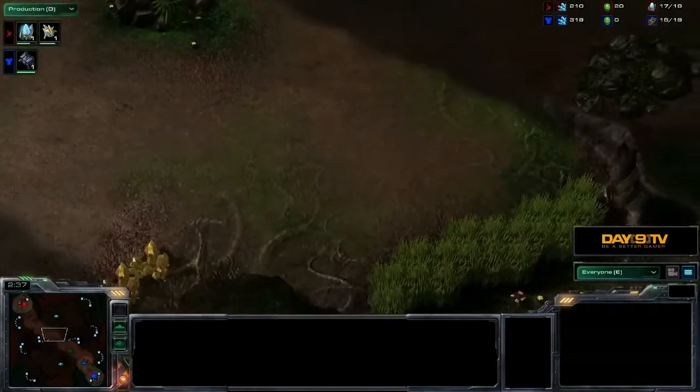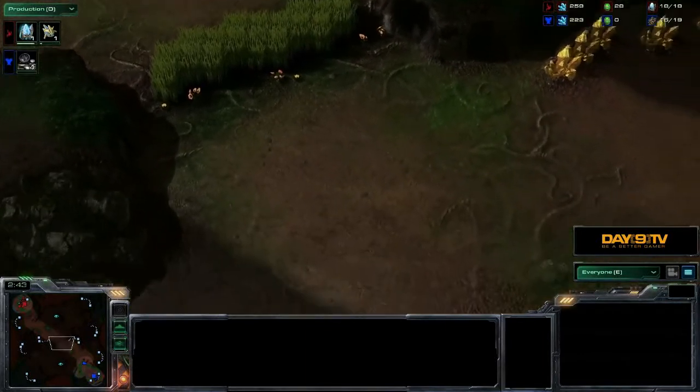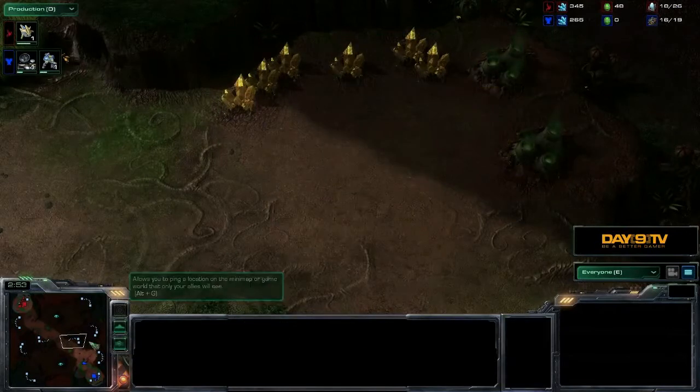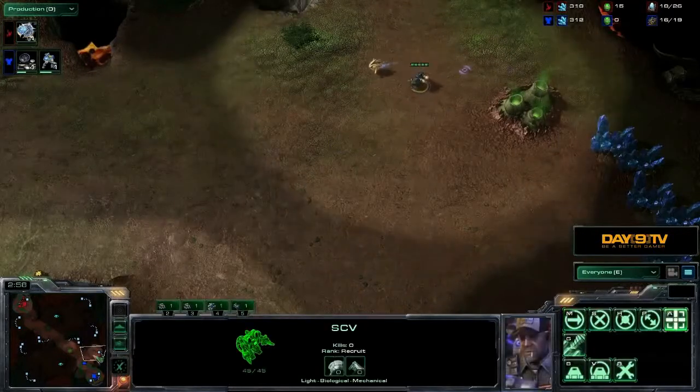If you even just have a couple of units up there, it's going to give your opponent hell when they try taking down those destructible rocks. Out here in the center of the battlefield, it's pretty large — we've got shrubbery to control some of that line of sight. Over here we have the high-yield mineral base, certainly the most vulnerable expo on the map, but also the most rewarding.